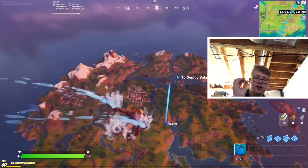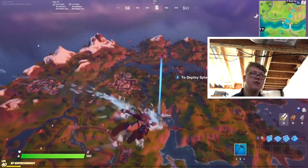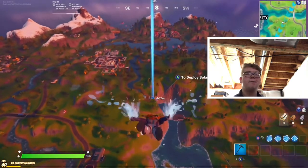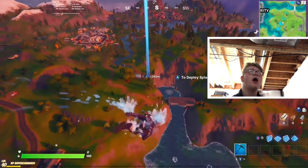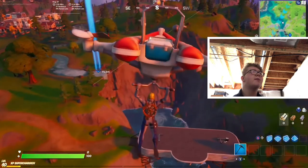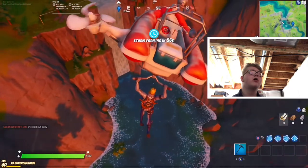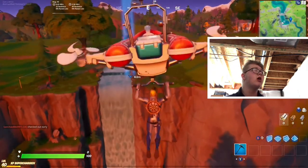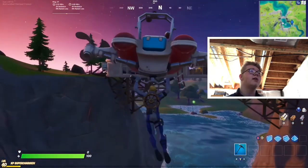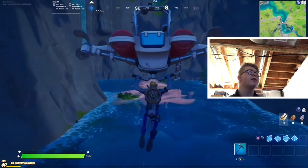I tried making a video the other day called Scuba Jones but it just wasn't enjoyable and I didn't get the editing right, so I scrapped it and made the FNAF video instead — go check that out, link in the eye icon. So this is Gorgeous Gorge — by the way, whirlpools are disabled right now. There's a shark here too.